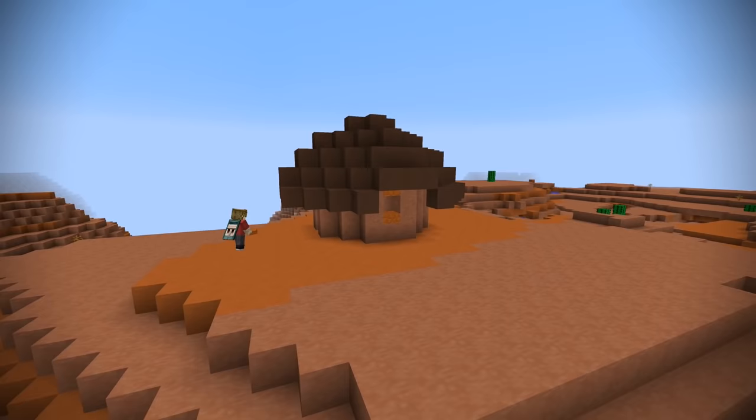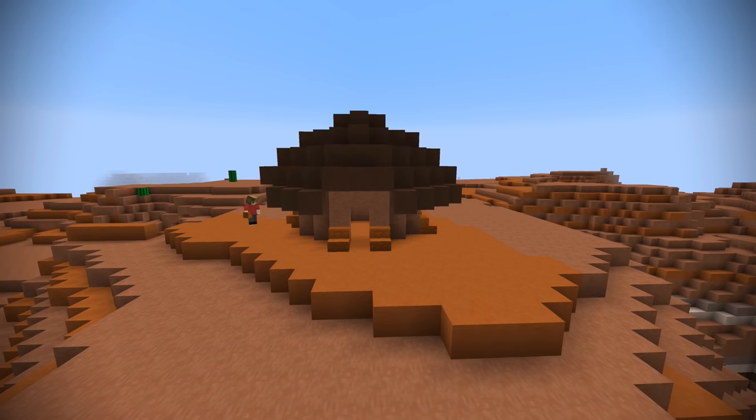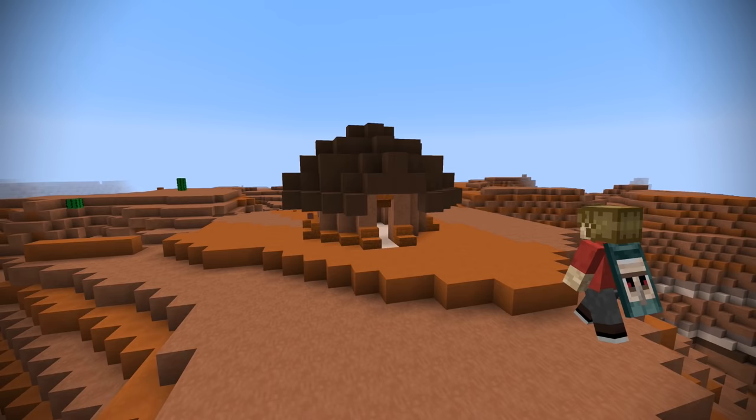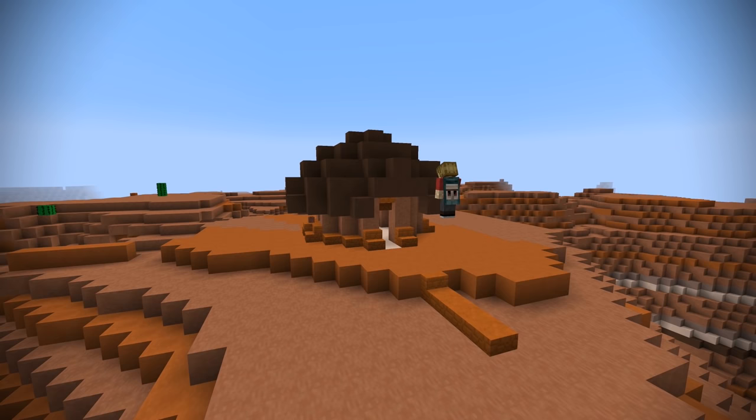Adding red sandstone at the windows and around the supports at the bottom makes it look a little more interesting. Using white stained clay, I add a floor and play around with the roof shapes if you're not happy with them — I definitely wasn't. But once you've done that, that's kind of it. It's a very simple looking hut and you could have a farm around it — I think it would look pretty nice.